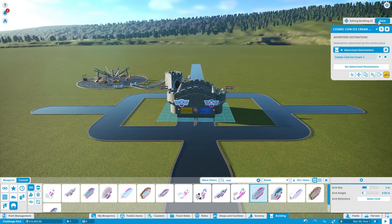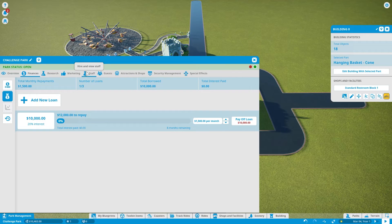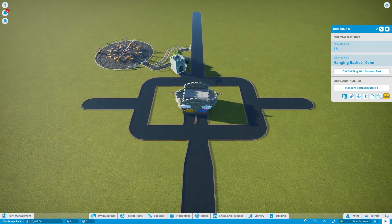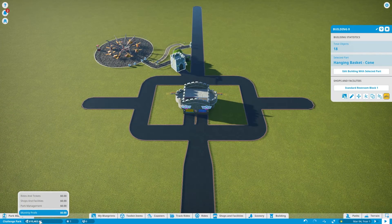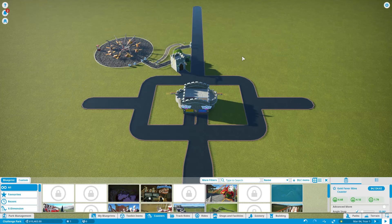So there's our two shops — one food and one drink. We've got a bathroom, so those are the basics. We'll hire staff once we get the ball rolling. We have $10,000 left for a roller coaster, which is always a good ride to put in. This Gold Fever Mine Coaster I just designed recently — it has all green ratings and it's not very expensive at only $4,124. So let's put this in.